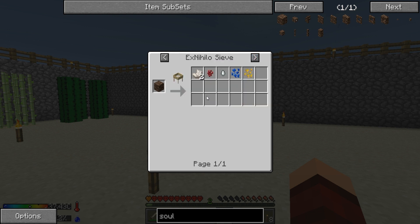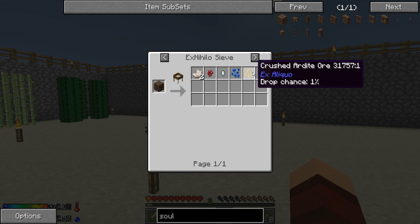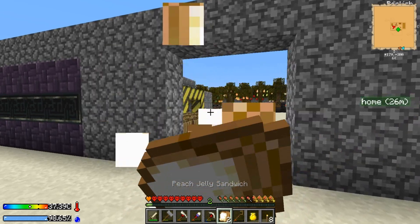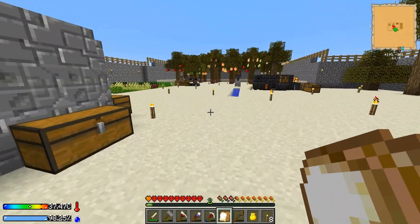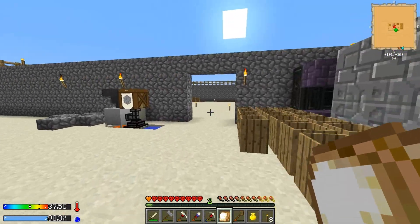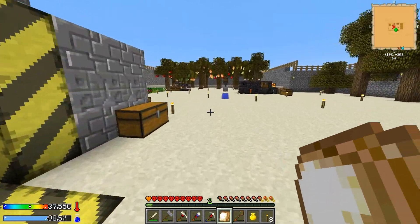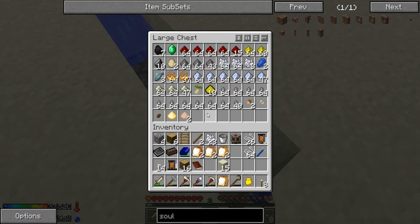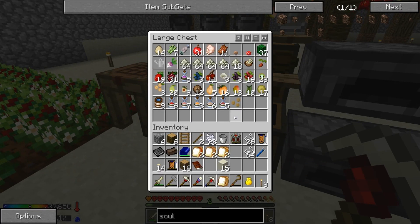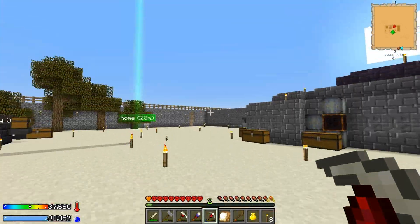Soul sand gives us nether quartz, nether wart, ghast tears, crushed cobalt — which is awesome — and crushed ardite, which is just as cool. We need this if we want to get into any sort of ME system. Probably won't do as much stuff between episodes going forward. I will admit this was a lot of stuff I did between episodes — I'd have to remind myself to record things, but it was relatively mundane, so I don't think you guys missed out on a whole lot.